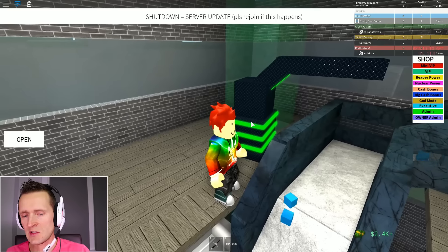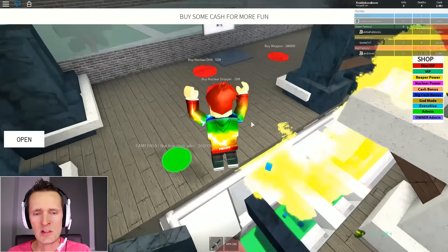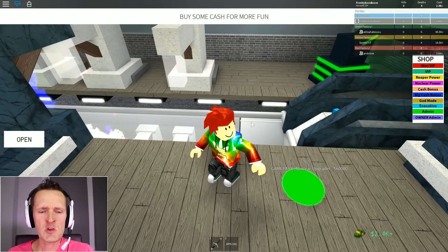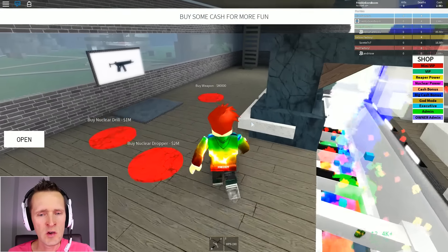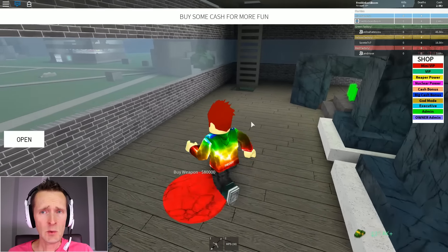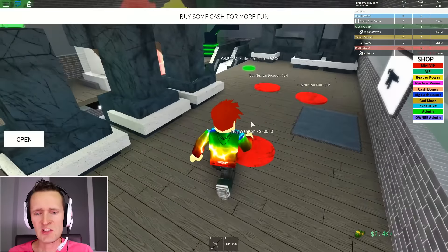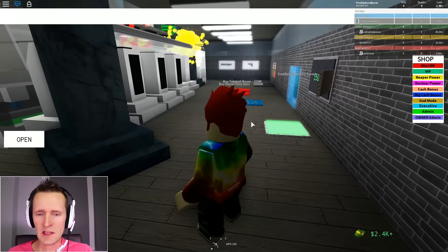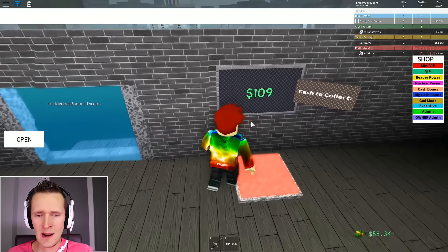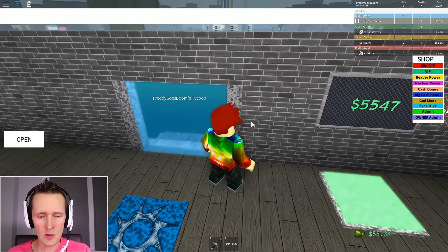The nuclear dropper is beautiful but it's dropping the same blue cubes - it should be dropping green powerful energy stuff. There's a cool weapon here - I'm gonna get it. Once I get this it will probably be the end of this episode because I'm running out of time. I have 58,000 and I need 80.